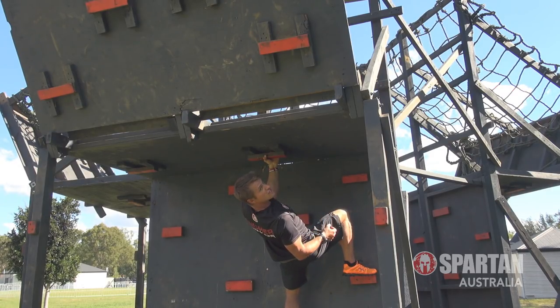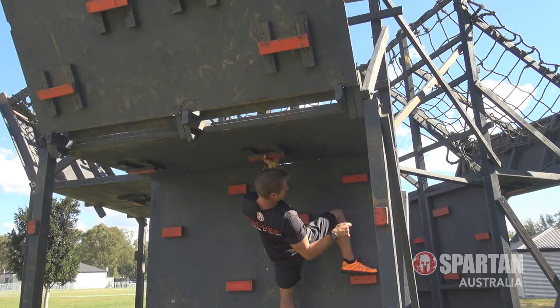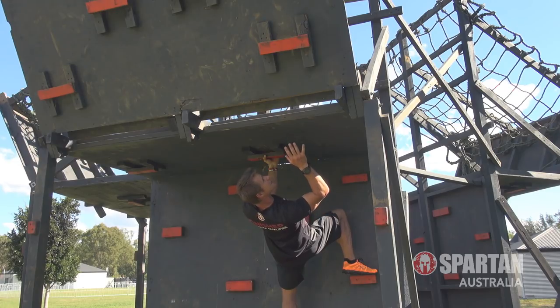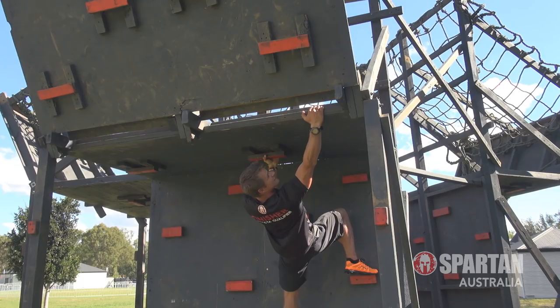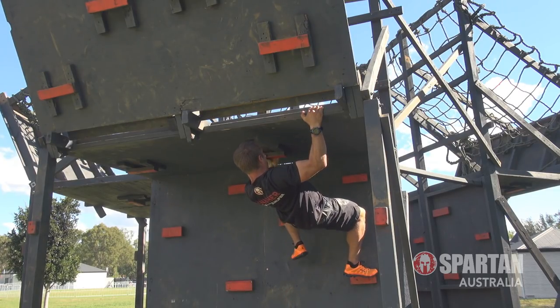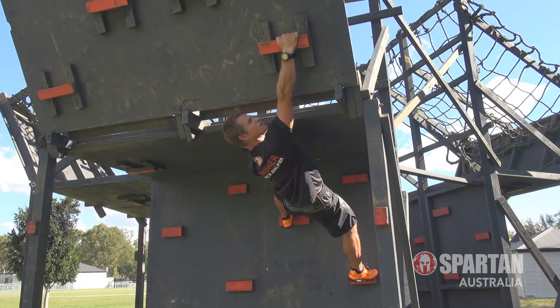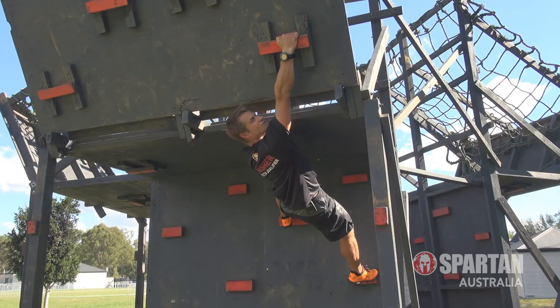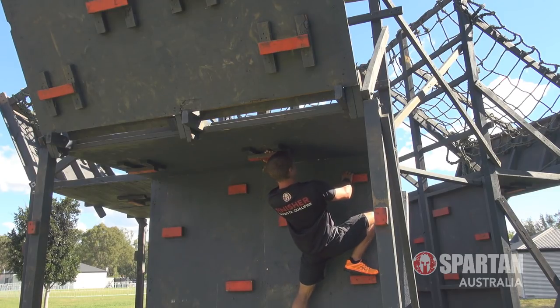Once your hand is hooked in securely, you're ready for the reach. When reaching, you're going for that next handhold — that's your goal. Stay nice and close and use your legs as much as possible, pushing from the wall as you reach. One way: hold in tight to the intermediate handhold, pull yourself in, bring your other leg up, push from the wall with your legs, and reach through to grab that top handhold.